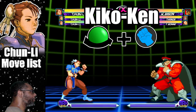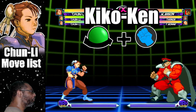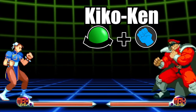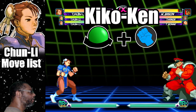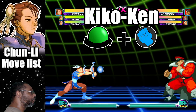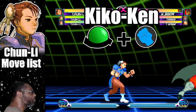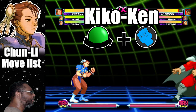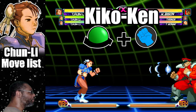Starting off this list is the Kiko Ken. This move is Chun-Li's projectile attack. To do this move, do a half circle forward and press any punch button. The light punch version travels at a slower pace, while the fierce punch variation moves much faster. Both versions of the move only score for one hit. The Kiko Ken moves much slower than the standard projectile, so most likely you're better off using the fierce punch version. Also, this move is not really combo friendly, but still use it to zone and to apply pressure.